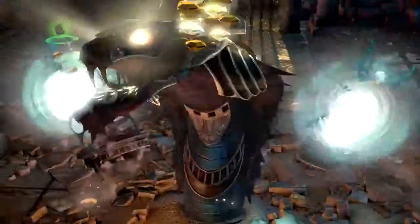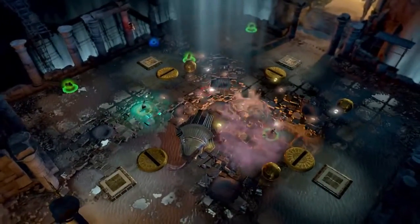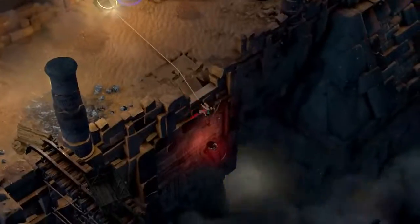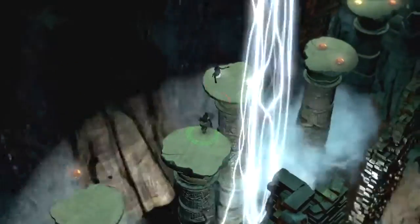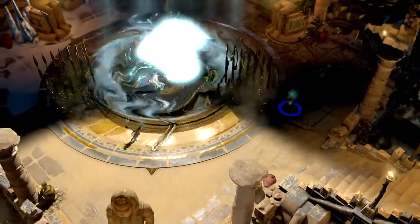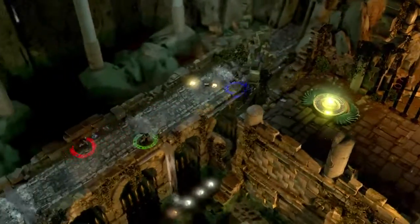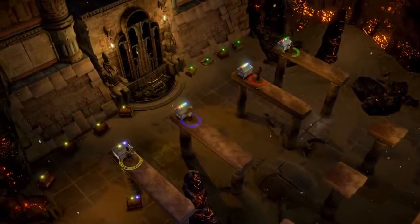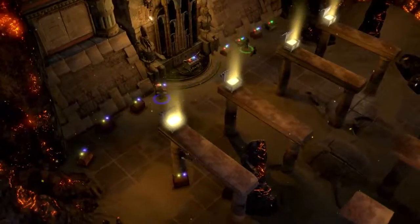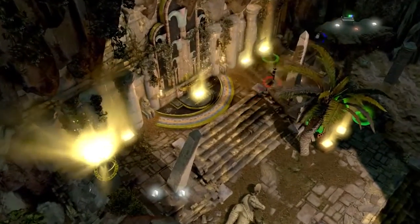The point is, it gets crazy hectic. You have to work as a team to defeat bosses, but you'll notice gems dropping throughout the world, and those gems are part of our loot system. Each player collects gems individually. When you get to the end of a tomb, there are treasure chests you can open to unlock powerful new rings, amulets, weapons, and costumes. The chests have different costs based on the type of loot, so the more gems you have, the cooler the loot you get.